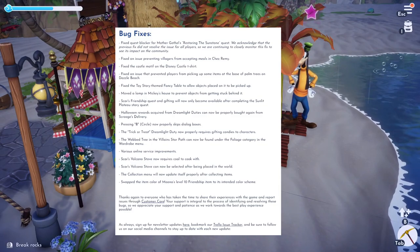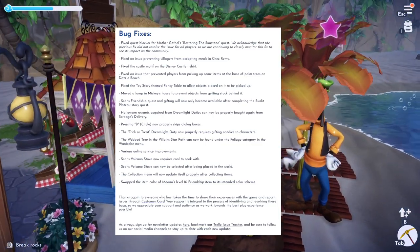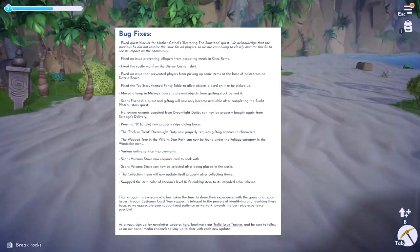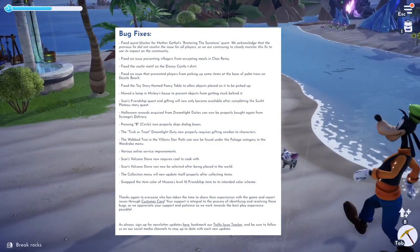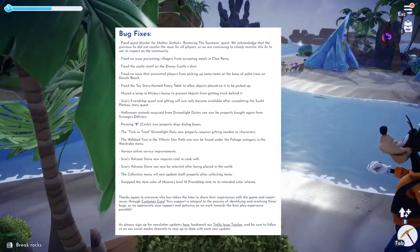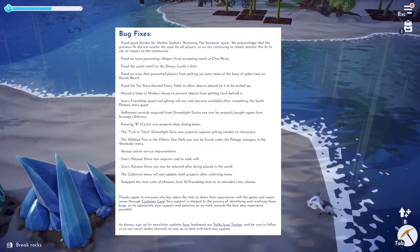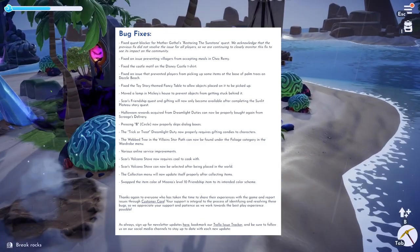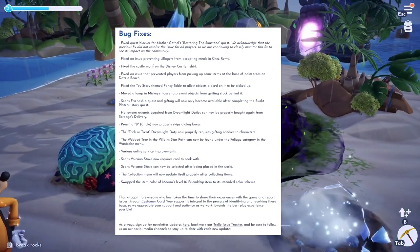Various online service improvements have also been made. Scar's volcano stove now requires coal to cook with — which makes it sound like it was an infinite food maker before, and I'm kind of jealous I didn't have that item. Scar's volcano stove can now also be selected after being placed in the world. The collection menu will now update properly after collecting items, and they've swapped the item color of Moana's level 10 friendship item to its intended color scheme. I haven't gotten Moana's level 10 friendship gift yet, but I'm interested to see what color it was and what color it is now.